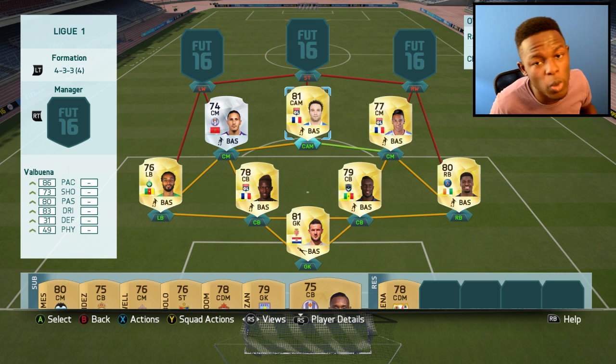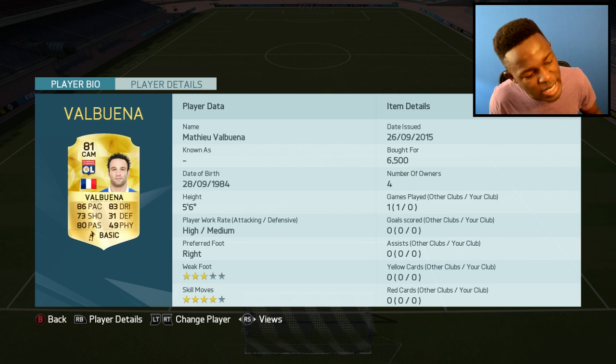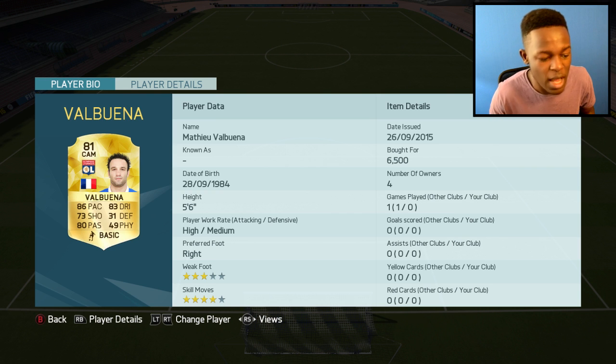In the CAM position, we have the little magician, and that is Val Buena. 81 rated with 86 pace, 83 dribbling, as well as 80 passing — looks OP. Cost me 6.5k, and he's pretty good in the team.